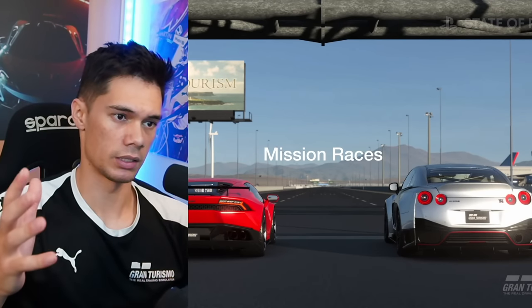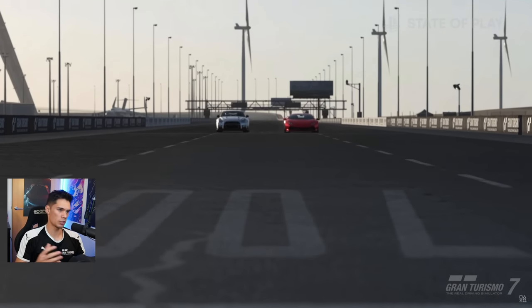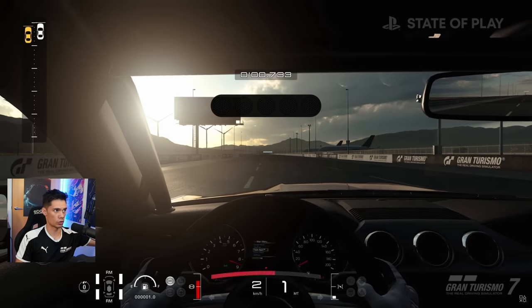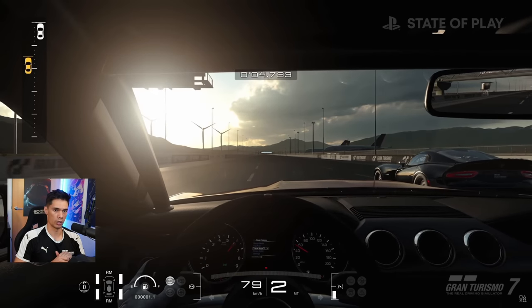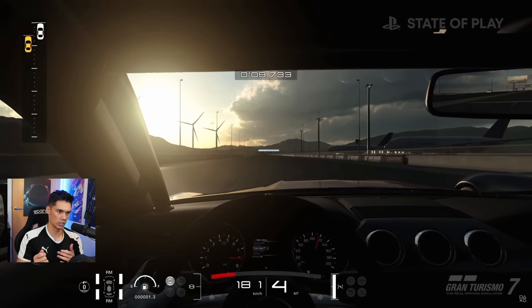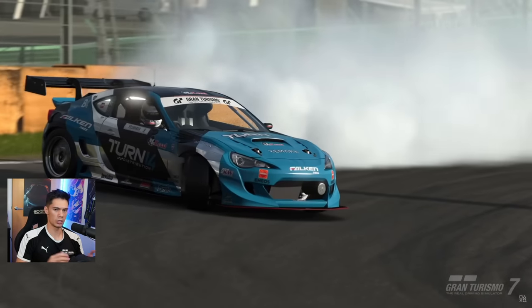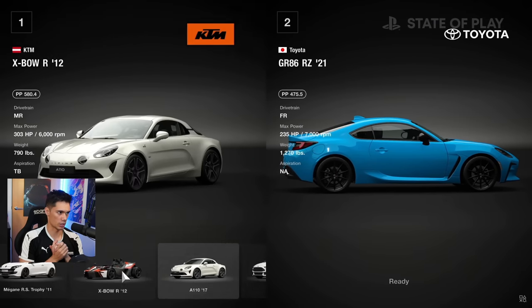Then we have Mission Races, which are pretty cool little set pieces — this was in GT Sport to an extent. Here we have drag racing at Special Stage Route X, with a meter at the top left of the screen showing where you are compared to the other car. You'll have to manage your traction, wheel spin, and gear changes to beat your opponent. Drifting is also included, so the missions look like they'll test you in different ways.